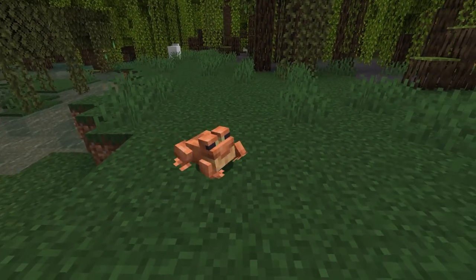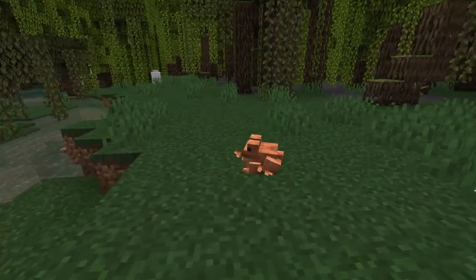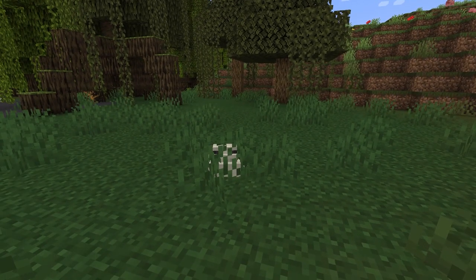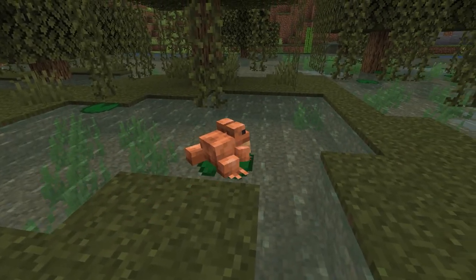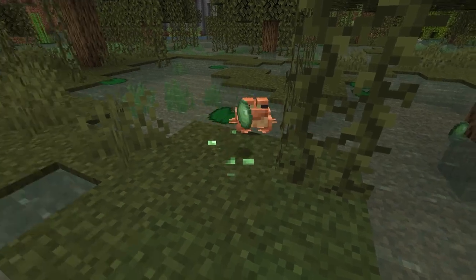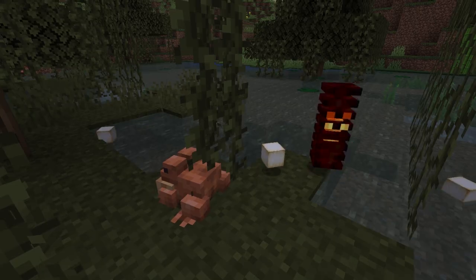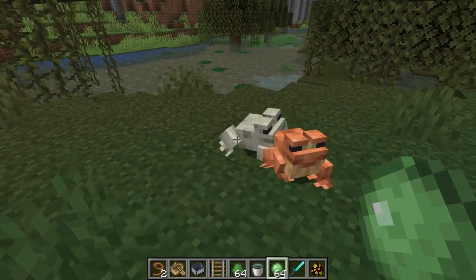The mangrove swamp is also one of only two biomes where frogs spawn, the other being the swamp biome. Frogs in this biome will be white, as their color corresponds to the biome temperature, and white frogs spawn in warmer biomes. The frogs will jump around and can swim. Their unique ability is using their tongues to kill small slimes and magma cubes. With magma cubes, they can produce frog lights, a new block that comes in one of three colors depending on the frog's color.